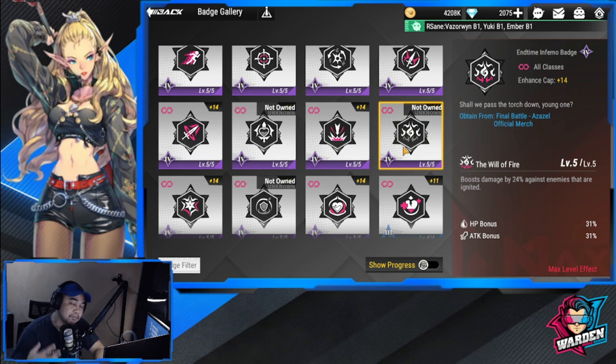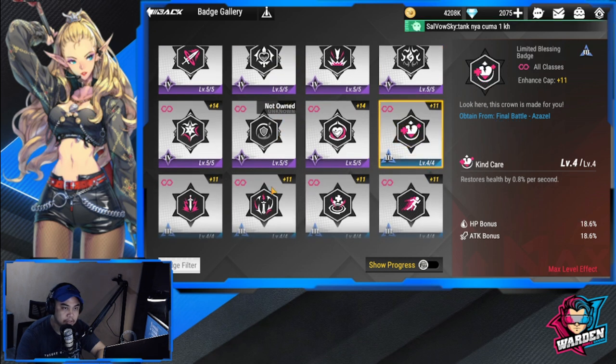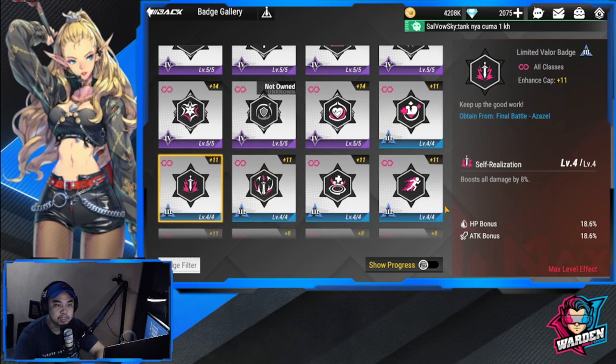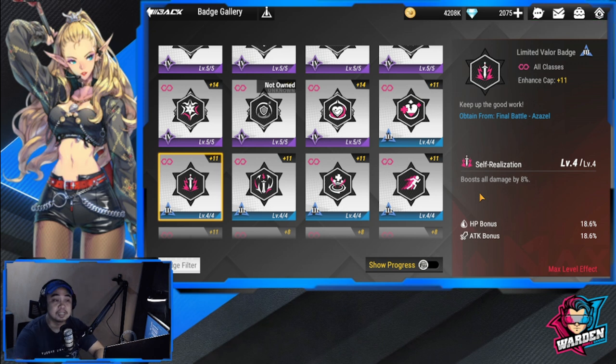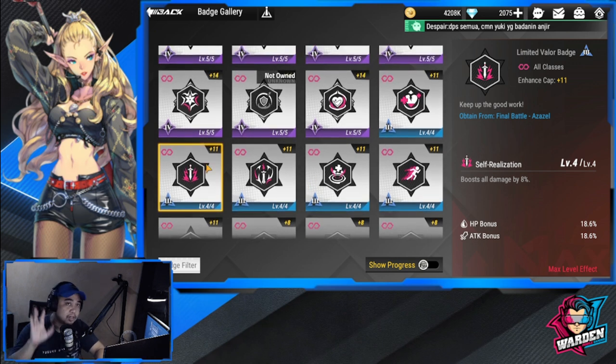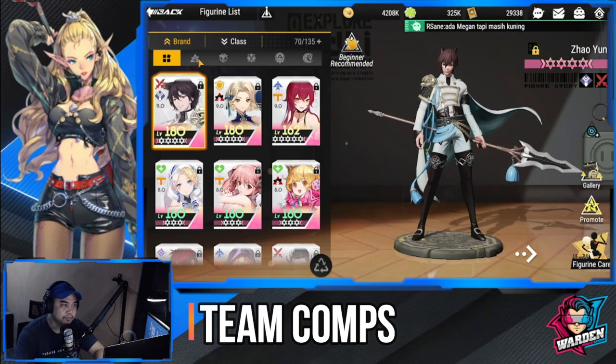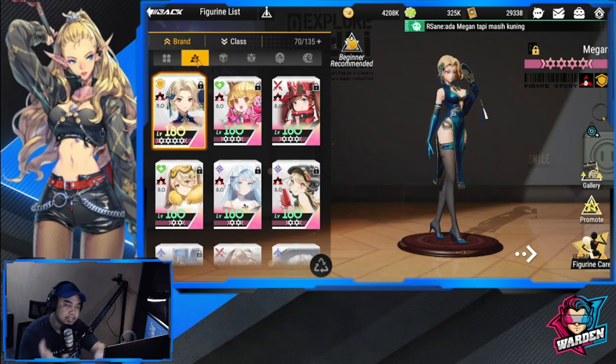The End Time Inferno Badge is useful if you have teammates who deal ignite damage, as it combos well for bosses — a specialty badge for boss content. The Limited Valor Badge (blue tier) boosts all damage by 8% and is a solid fallback if you don't have higher-tier badges.